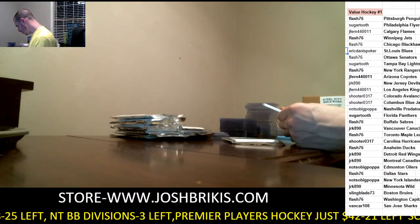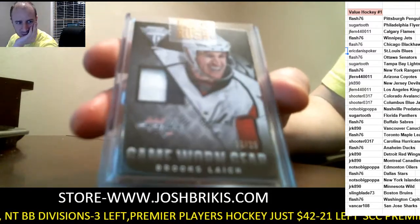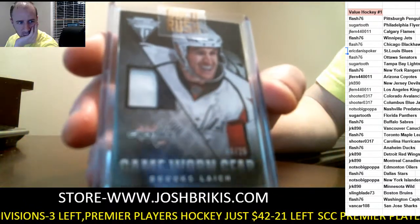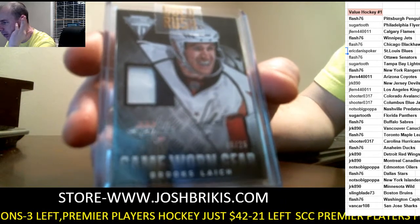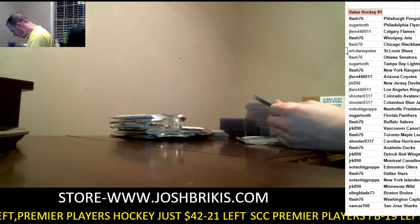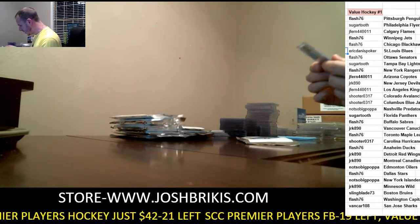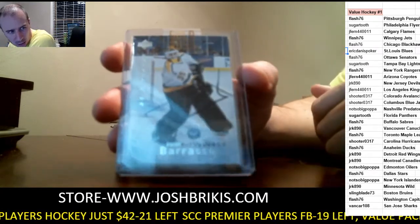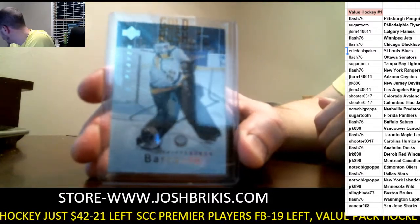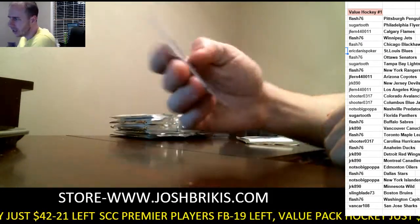Oilers are a sick sweat. Out of 25, jersey card for the Capitals — Brooks. Out of 25 for the Caps, going to Flash. Auto — oh, I like this. Be a Player auto from 1996 Upper Deck for the Penguins. It's Tommy Barrasso — Tom Barrasso auto for the Penguins, going to Flash. Like Barrasso on the auto for Flash. Cool card.